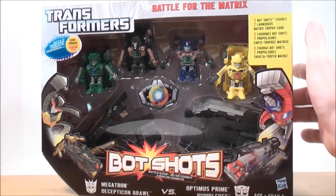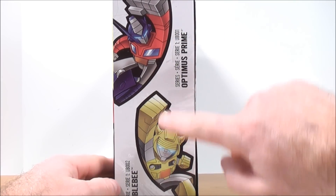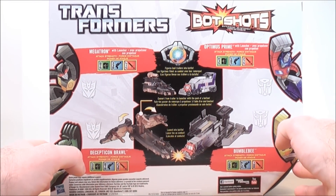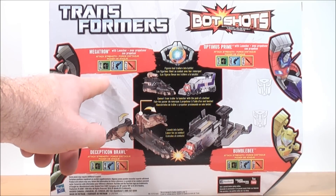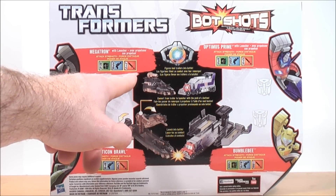Let's take a quick look at the back. The side of the box gives you a picture of Optimus Prime and Bumblebee. On the back of the box it shows all four Bot Shots included. Megatron's attack strength: his fist power is 875, his weapon is 330, and his knife power is 415.